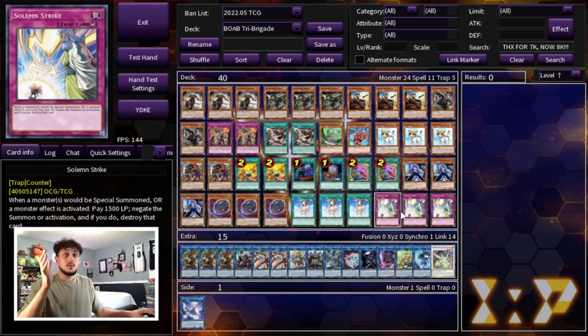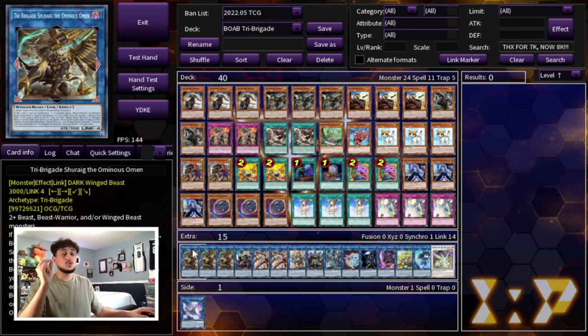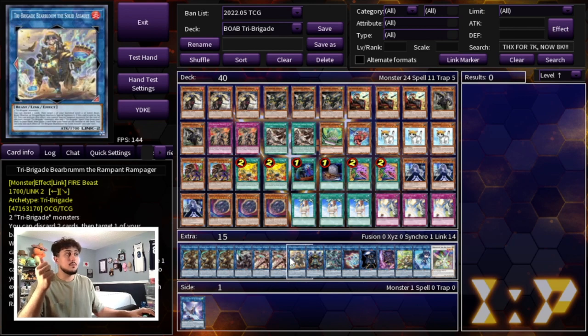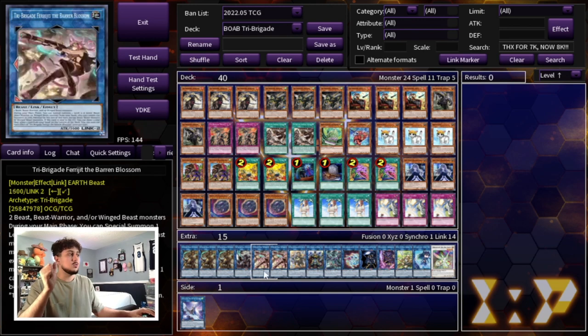That's it for the 40-card main deck. Moving on to the extra deck — most of the budget went here because the extra deck is really the hardest part to put together for Tri-Brigade. We're playing three Tri-Brigade Shurig. This card has to be a three-of because we don't have Accesscode Talker, which is way out of budget. We're also playing one Rugal, double Frajit, and one Bearbrumm — the perfect ratios for the Tri-Brigade extra deck monsters. If you have Accesscode Talker, just take out a Shurig and play Accesscode instead.